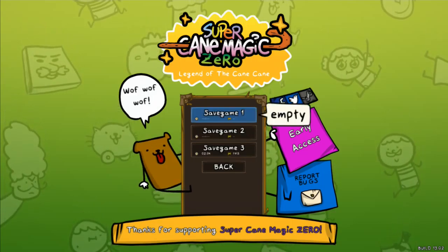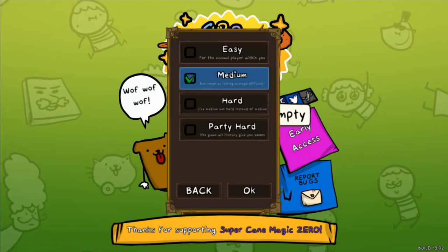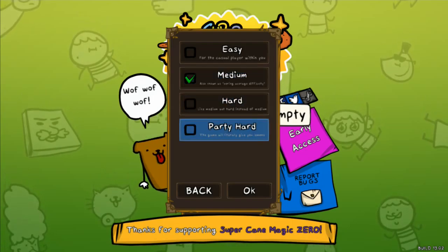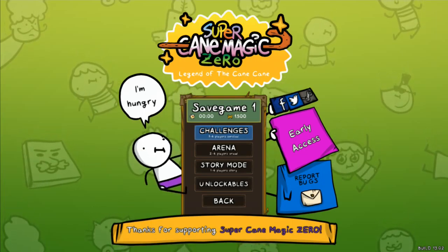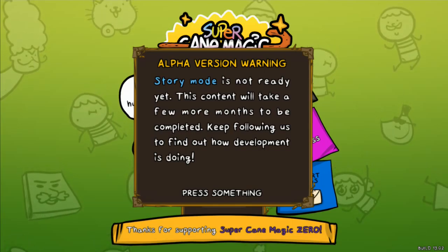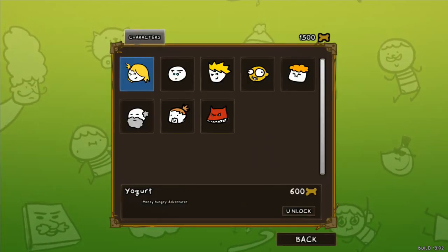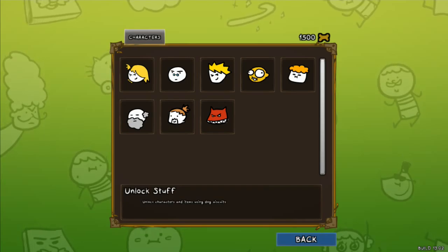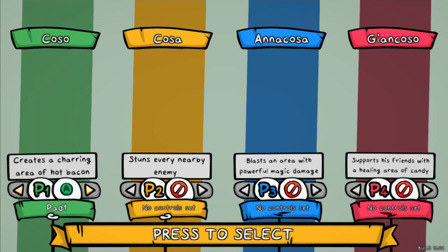This game is in early access. I've got a save file going, but I'm going to start a new save file. I'm going to go with medium because that's the one they suggest. In this game we can do challenges, the arena — story mode is not ready yet, it will take a few more months to complete. There are unlockables we can purchase here, which is pretty cool. The arena is two to four players; I'm by myself so I'm going to jump right into challenges.